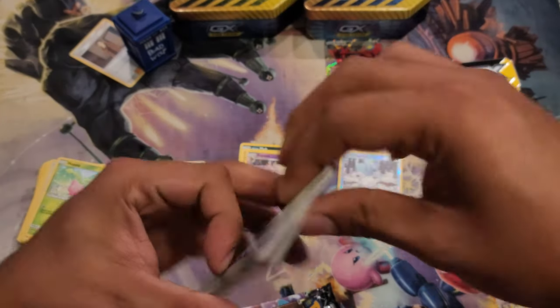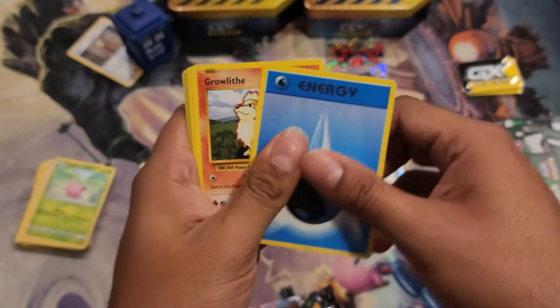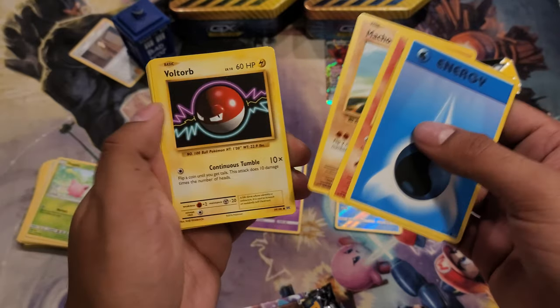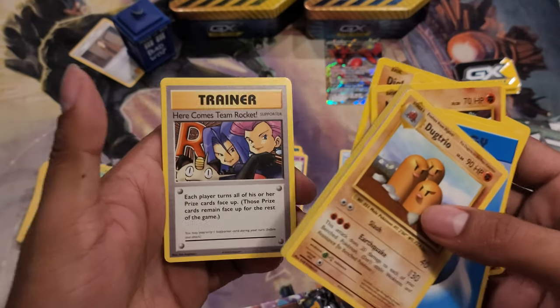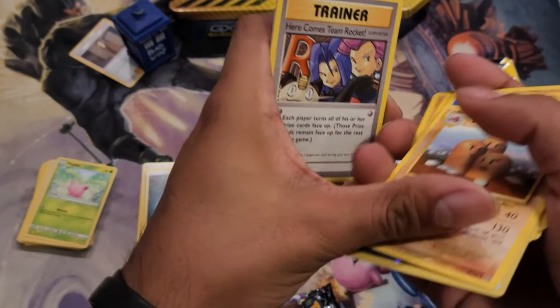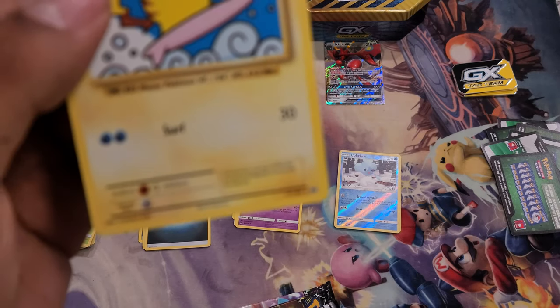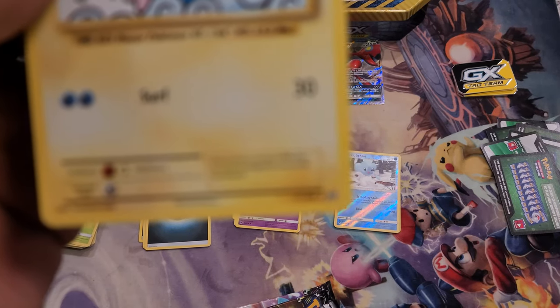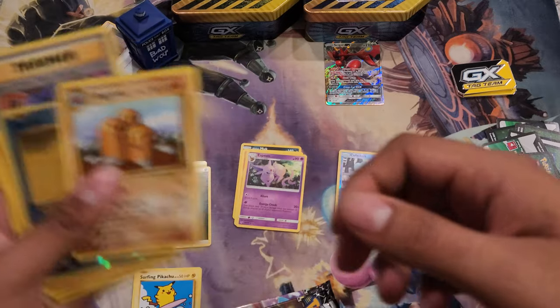Starting off with water energy — looking good, not really, but hey, whatever. Water energy, Growlithe, Chompy, Butterfree, Diglett. Reverse rare — here comes Team Rocket support. Another Mewtwo, Serpent Pikachu. I'm not trying to show that — was that a rare? We got two rares — got a lot of water energy. Three rares! Now I have to go back through these quickly.